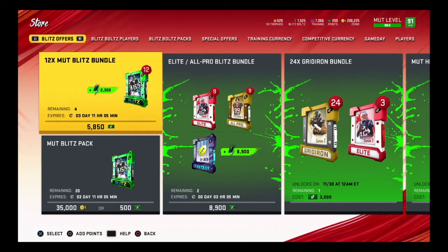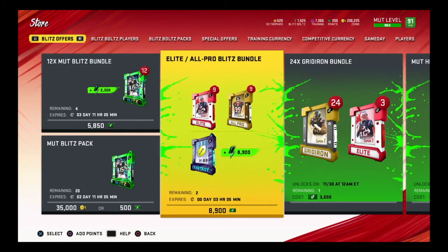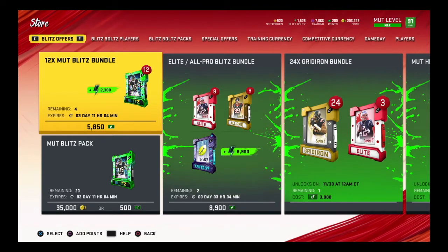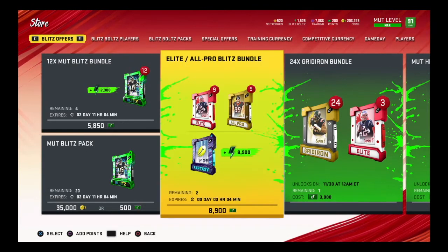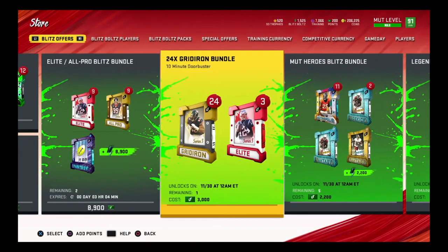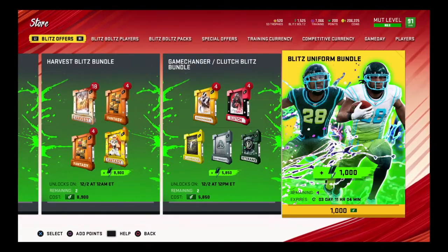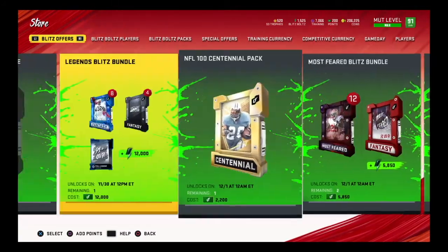One easy way to get bolt points is a 100-bolt pack for 500 coins available every four to eight hours - somebody correct me in the comments. 500 coins is basically nothing, so check that in the Blitz offers whenever you log on. Other than that, almost all of the other bundles require Madden Points, meaning you have to spend real cash, so no-money-spent players won't be able to get the majority of them.